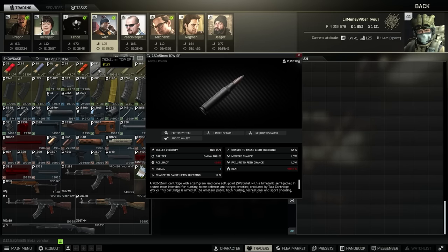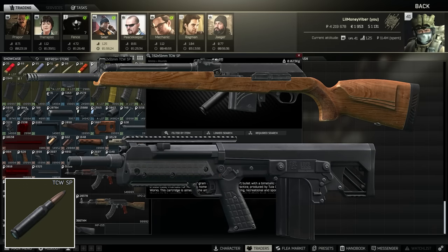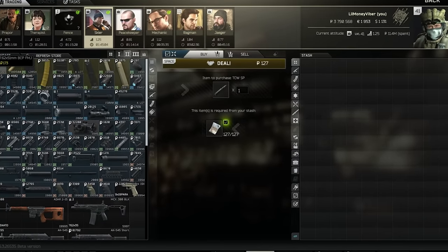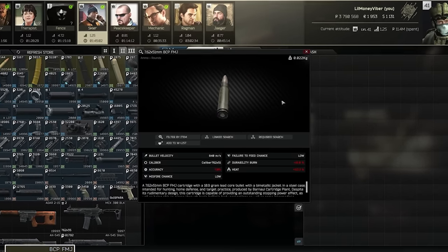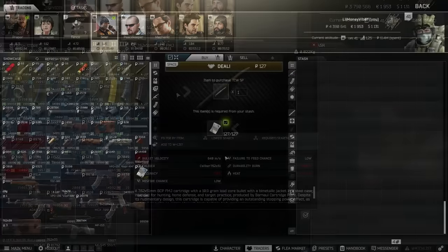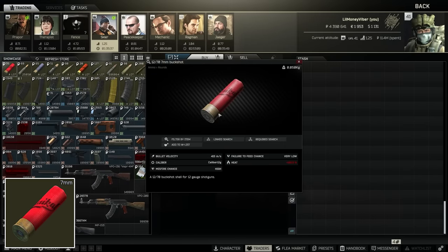Over on Skier, his most powerful cartridge is 7.62x51 FMJ, and if you find yourself with a Vepr Hunter or an RFB or something like that, you can buy that from him with 87 damage and 30 pen. This is not a common choice early on because usually people wait until level 2 traders for BCP FMJ, but it is something you can do if you find yourself in that particular situation. He also sells one of the staple shotgun rounds, the 7mm buckshot, which we'll talk about in a second with Jaeger.